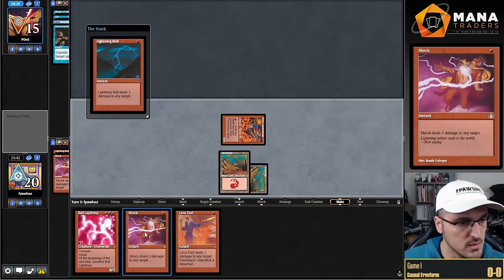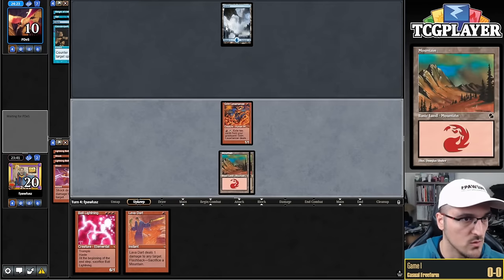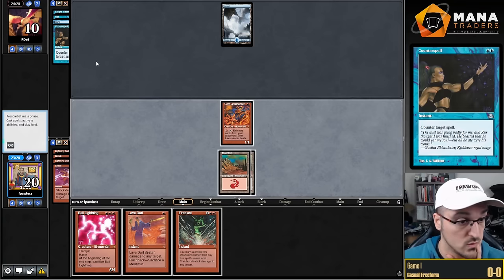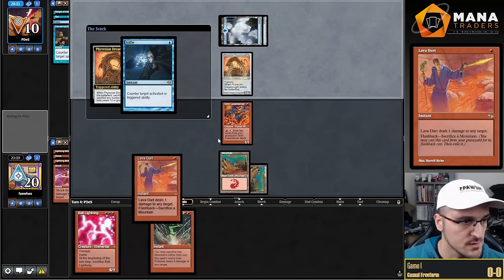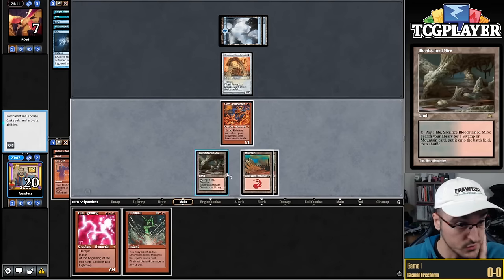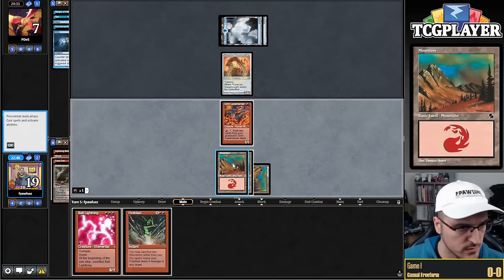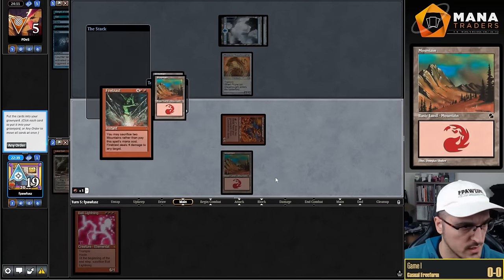I think I want to just attack here and then I can Lightning Bolt plus Shock. He doesn't have any lands in play, so next turn he can't drop a Stiflenought. He doesn't do anything that turn — great. Now we get to Lava Dart then deal two. He goes down — we're going to Lava Dart plus Shock with Grim Lavamancer. There's the Dreadnought. Lava Dart face, Grim Lavamancer deal two. Bloodstained Mire is kind of a good draw, so we get to Shock plus Lava Dart plus Fire Blast while he's tapped out, which is very nice.